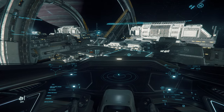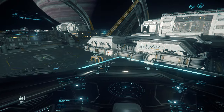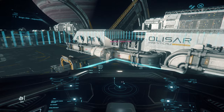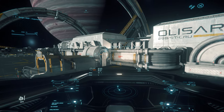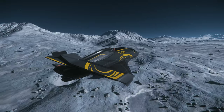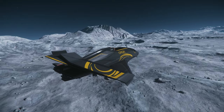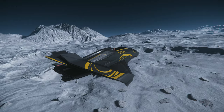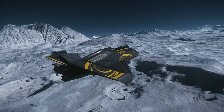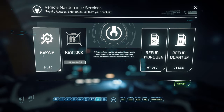The quantum drive on the 350R is about as slow as it gets. But in this instance that might make sense, because it also gives the 350R considerable range — pretty much able to cross the Stanton system — with next to no cooldown once it's out. Given that the quantum drive is to take you to your racing destination rather than to race there, that trade-off might make sense.